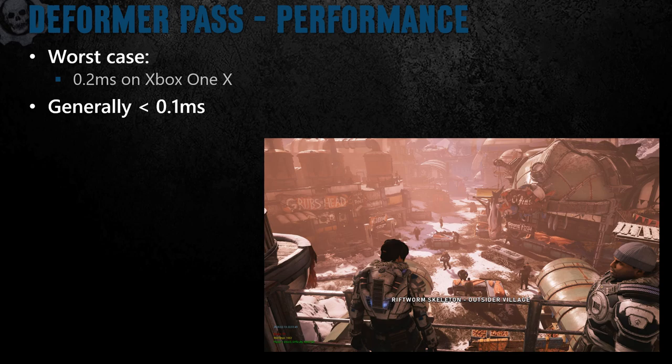Here's the intro to our settlement level, which is kind of a worst-case scenario where there's at least a dozen deformers walking around on snow terrain all leaving trails. Even in this worst-case scenario, we see it running at 0.2 milliseconds on Xbox One X. In the more typical case, we saw it running in under 0.1 millisecond.